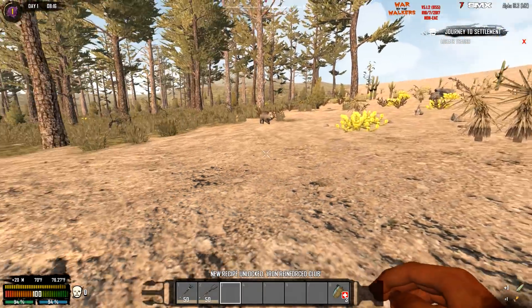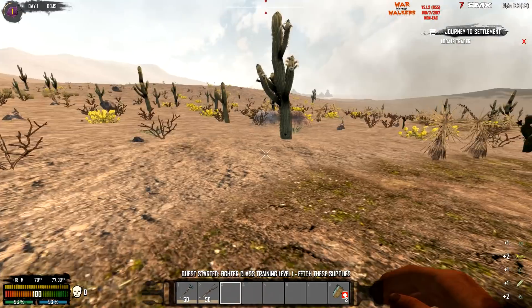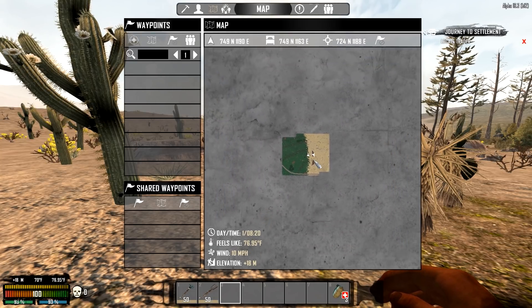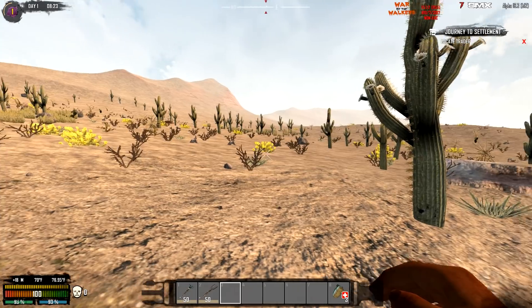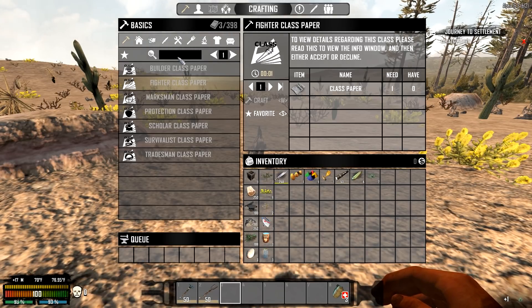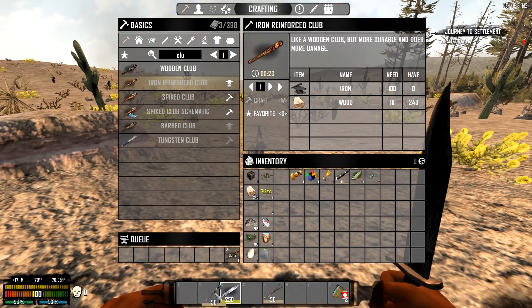I don't have any weapons on me. They want us to find our trader now, which throws you off right away — it doesn't ask you to make any clothes like in the other versions. There's a town right there that looks pretty cool. My trader is way over there. We'll grab as much as we can — we have enough to make an iron reinforced club. Being fighter class, we also get a knife.